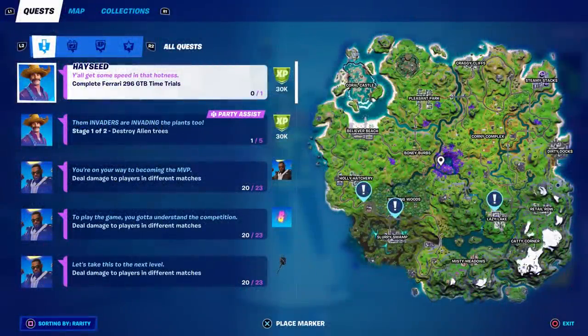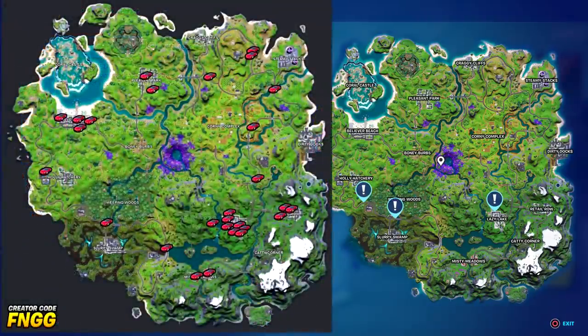Welcome to my Ferrari 296 GTB Time Trials challenge guide. There are three time trial locations on the map and they're all very long. In order to activate them you need the new Ferrari 296 GTB car. Here's a map compliments of fortnite.gg - all credit goes to them - showing all the spawn locations for the new Ferrari.